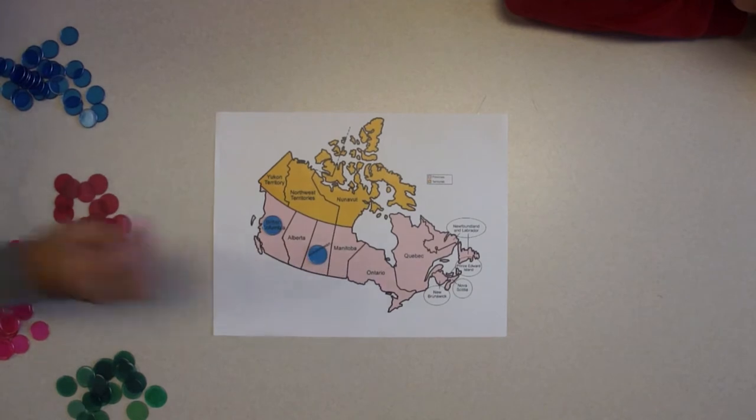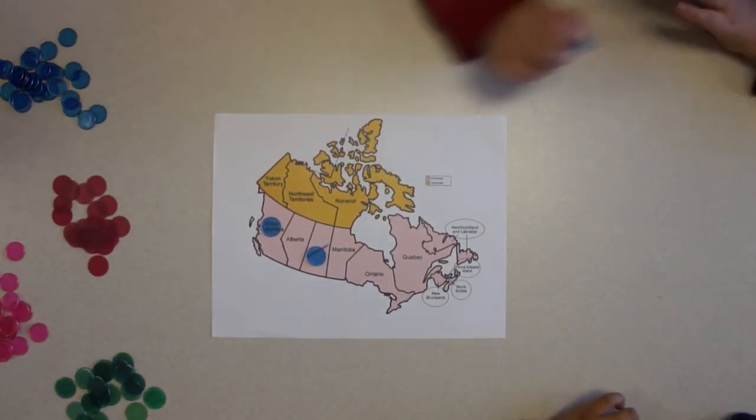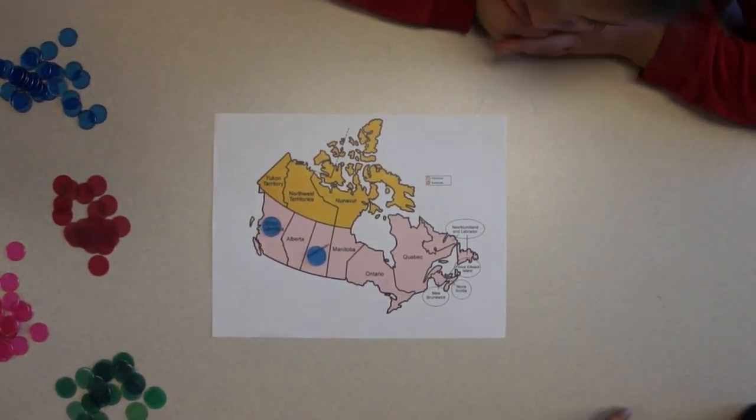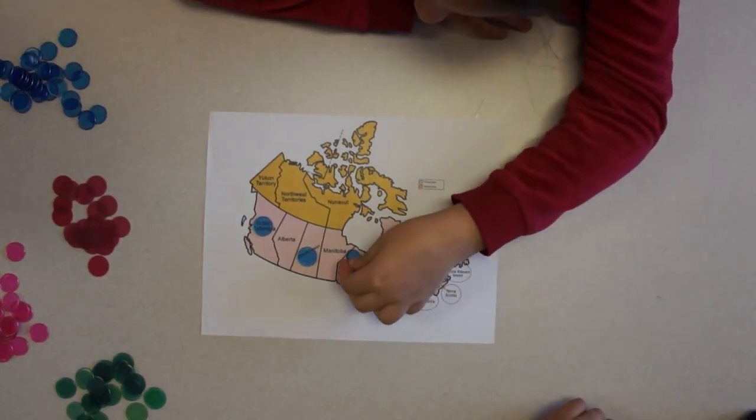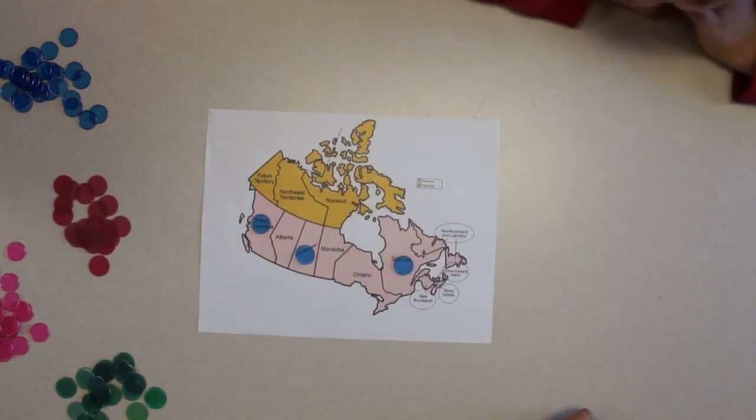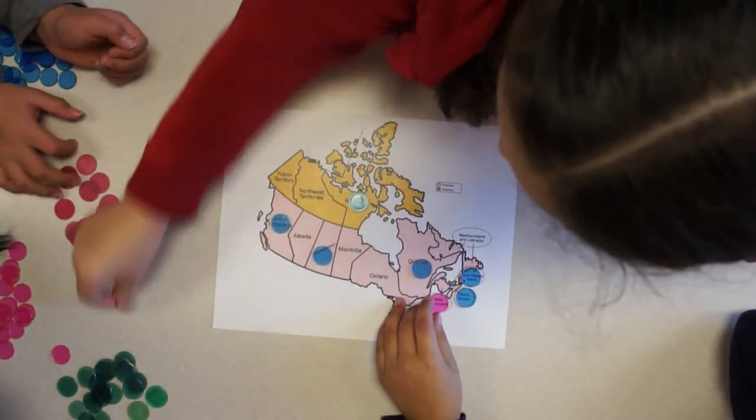Now let's play with the map of Canada. There are seven steps to assure that no two regions sharing a border are colored with the same color. Using the first color, place as many tokens of this color as possible. Record how many tokens you use.